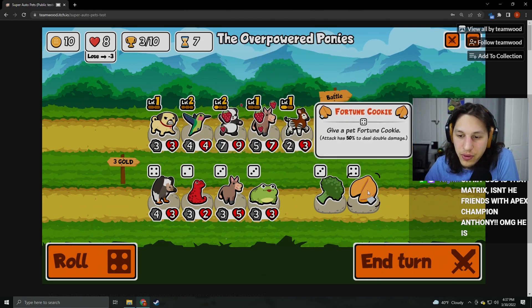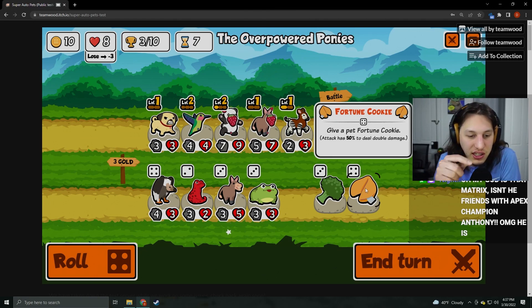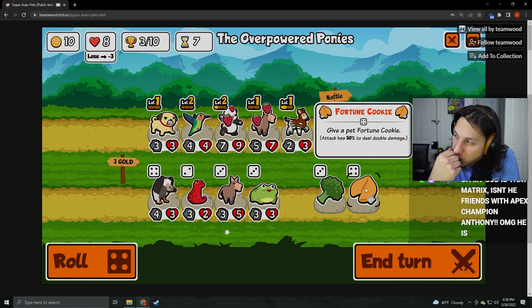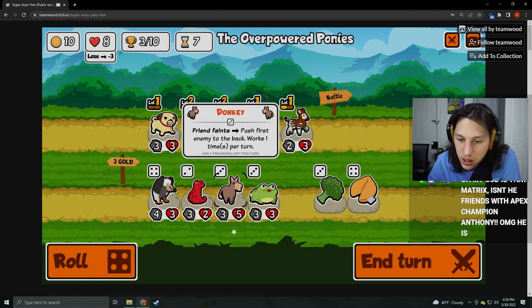Give a pet Fortune Cookie — attack has 50% chance to deal double damage. I actually remember seeing something about this. Fortune Cookie was supposed to be in one of the original two packs but they didn't put it in.